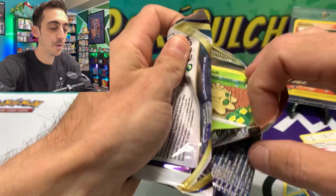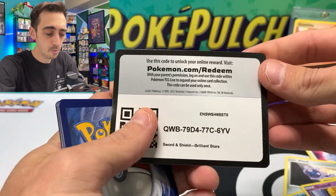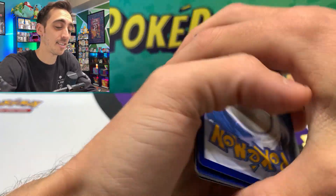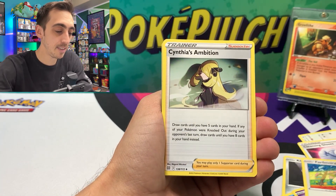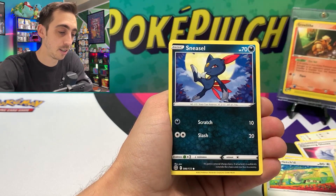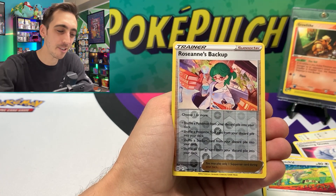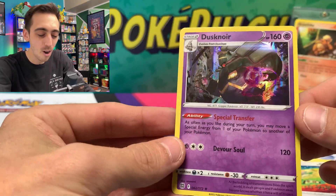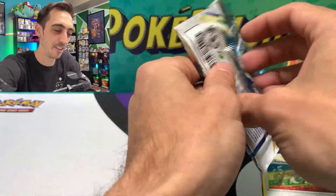These booster packs came out of a booster box I picked up from a comic shop. From what I've heard, booster boxes are pretty hit or miss - either a really stacked box or a kind of empty box. I feel like I had a pretty average box. Clang, Cynthia's Ambition, Torkoal, Shroomish, Piplup, Turtwig, Sneasel, Klink - and Roseanne's Backup in our Trainer Gallery spot, hiding a hollow Dusknoir! I feel like I've pulled more hollows from Brilliant Stars than any other set since starting the channel.